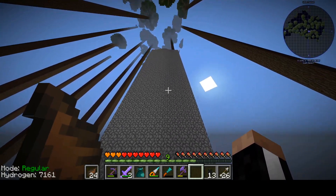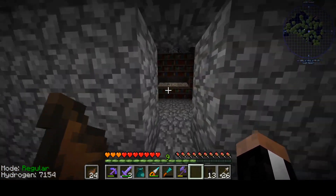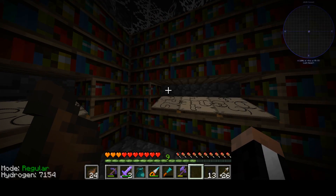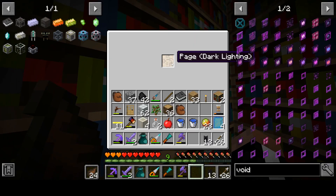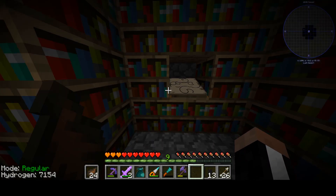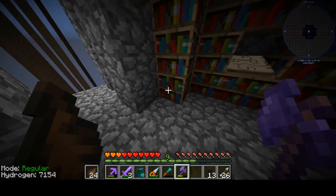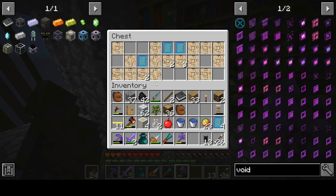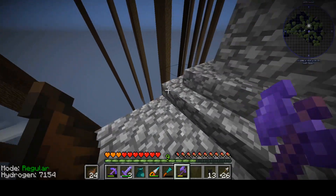We got one right here. Let's take a look at it, let's see what it's got. There's always a chance we'll get lucky on the first try and have what we're looking for. Eternal snow... no. Molten tin, maybe. Nether fortresses - doesn't sound like something I need right now. Molten aluminum - I think we already have that. Why is this lagging? Oh my gosh, this is garbage. Let's just go to another one.